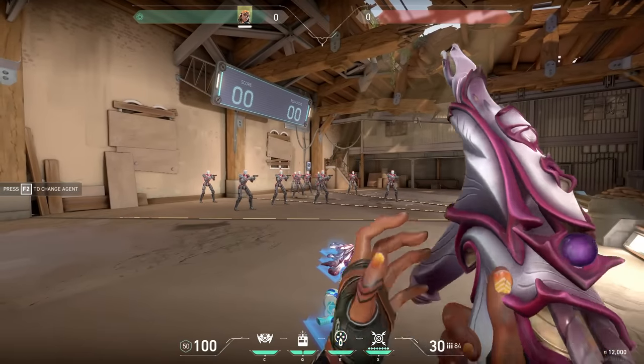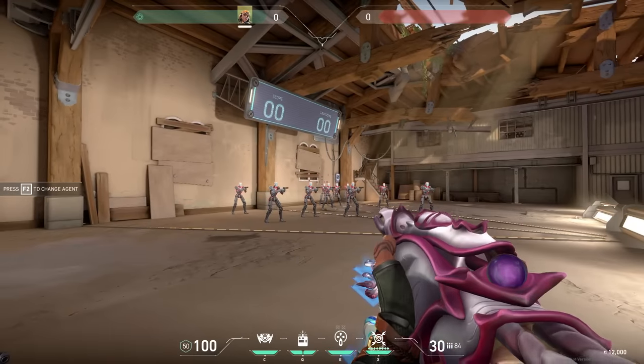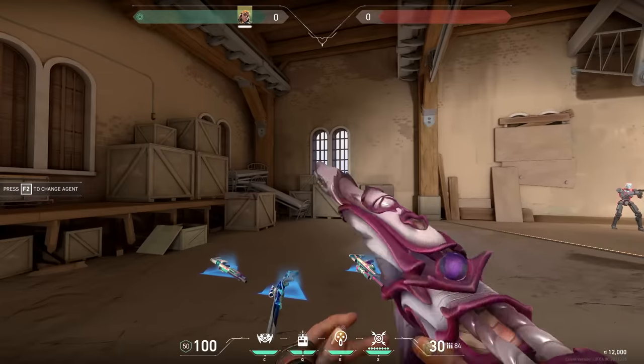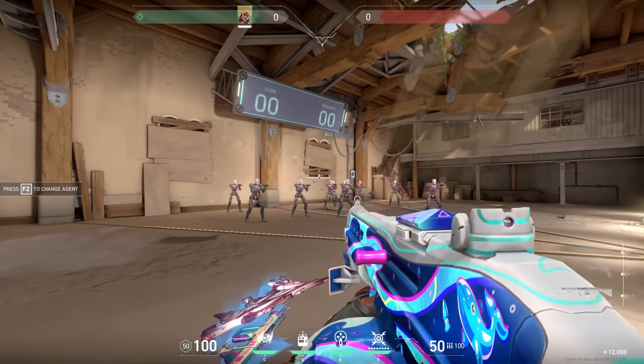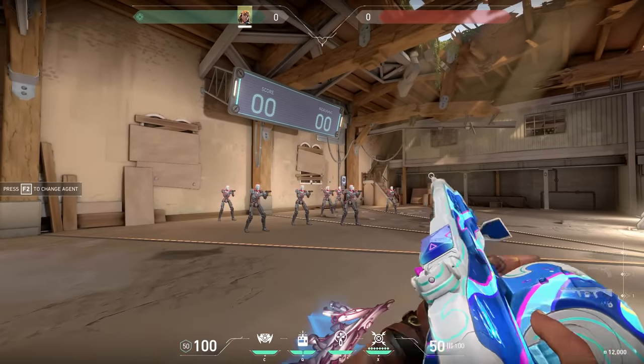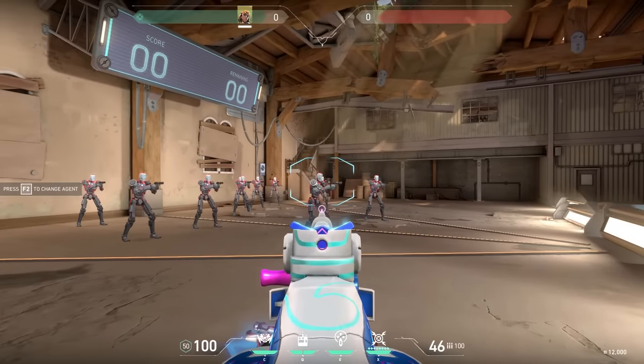The Specter is supposed to be like a seashell theme. Not too bad for a battle pass skin, but I don't see the Specter used much in-game anymore. Then the Aries — actually a decent Aries skin considering it's a battle pass. Let me know what you guys think.